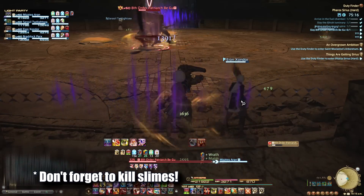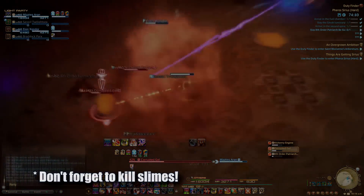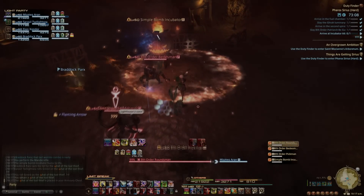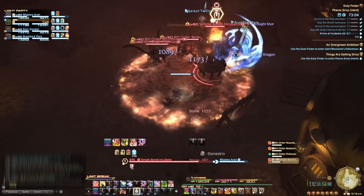Run from the strip mine, rinse and repeat. Remember not to ignore the gels for too long as their explosion can get very spicy. Continue on through the trash, avoiding AoEs as necessary. I would again recommend destroying incubators before the rest of the trash.